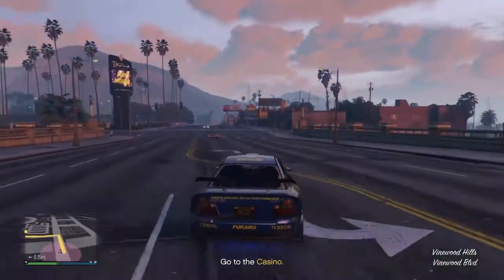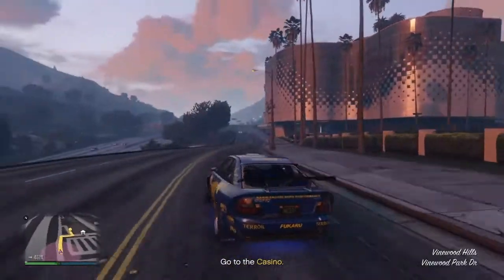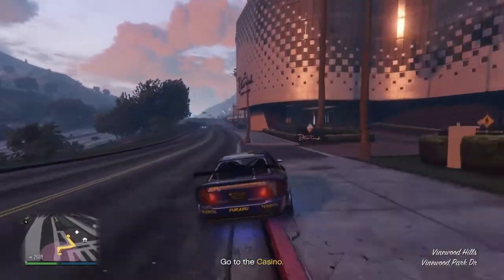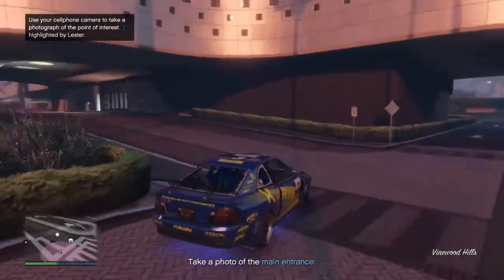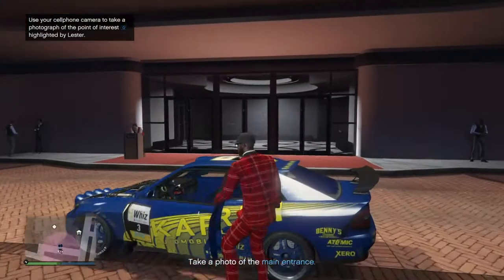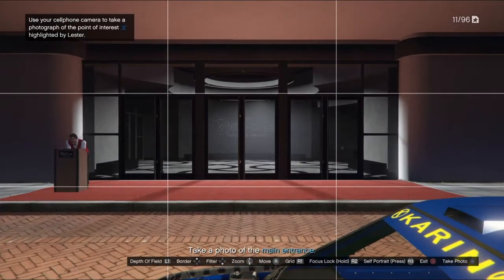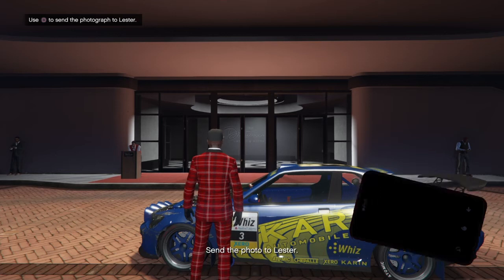There it is — The Diamond. No more getting wrecked and losing money, it's time to look at it like professionals. Alright, grab a pic of the main door on your phone and send it my way. Because he's not gonna know — oh, what is this guy doing here taking a photo of the casino? Maybe showing his friends, I don't know. That's stupid. Sending to Lester.